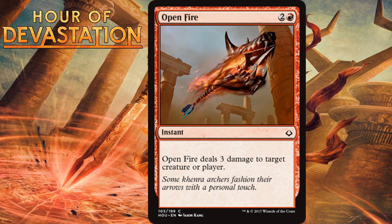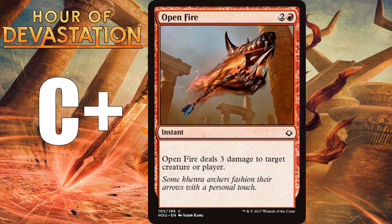Open Fire, for two generic and one red, is a common instant that deals 3 damage to target creature or player. Red always gets efficient instant-speed removal at common that isn't very interesting to talk about — that's what Open Fire is. It's good, can even dome the opponent, and is a good but not premium removal spell. I would feel okay about first picking it but not overjoyed. I'm giving it a C-plus, though it may even inch into B-minus range — I'm a little low on this sort of removal after Electrify underperformed in the last set.